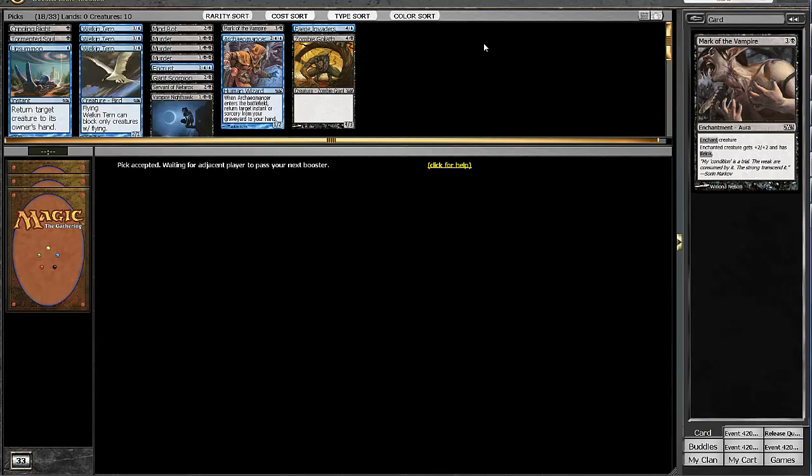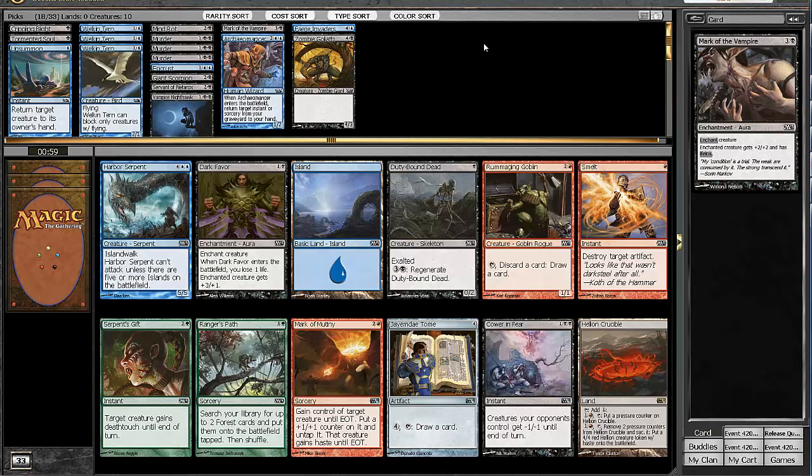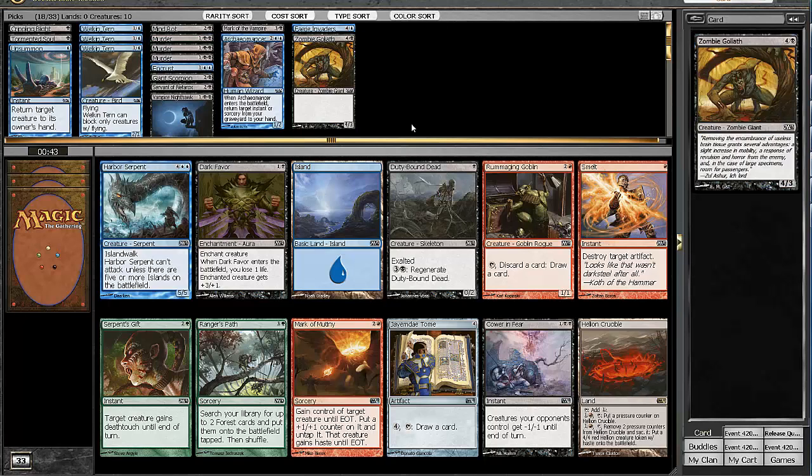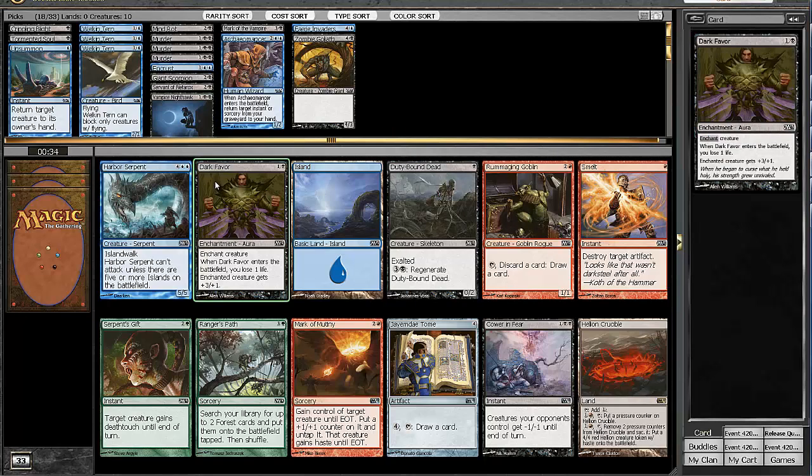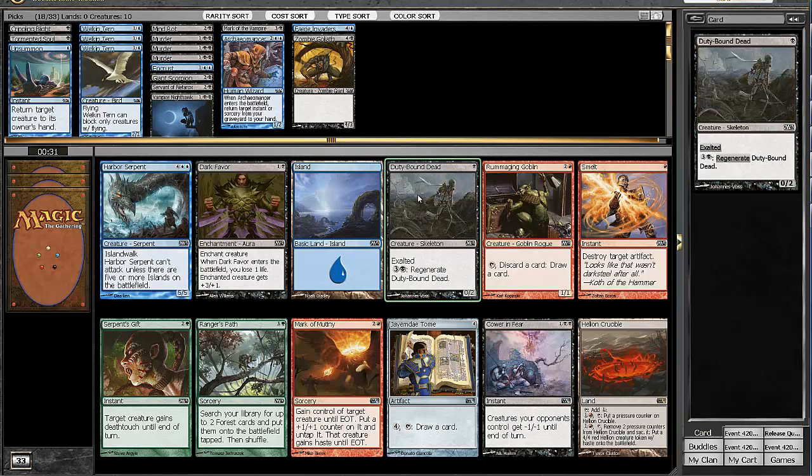Our deck doesn't look terribly bad. I'd really like another Mark of the Vampire and two or three more creatures, because another Mark of the Vampire would go well with the Welkin Terns and the Tormented Soul. Here we could take a Cower in Fear, which is just really powerful, but we really need creatures — we're so low I can't afford to take a removal spell. We already have three Murders. So I'm going to take the Duty Bound Dead here — it's a solid one-drop and provides some nice Exalted triggers for our Welkin Terns.